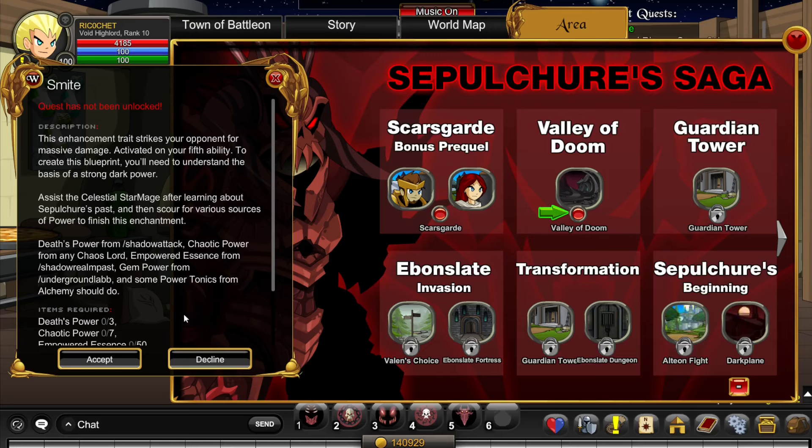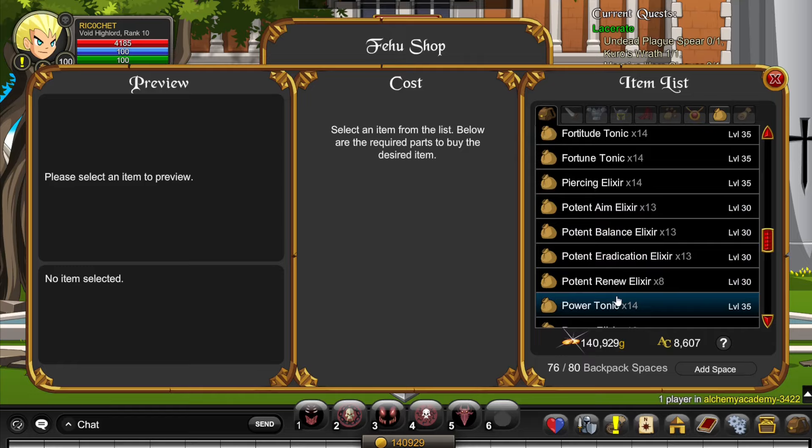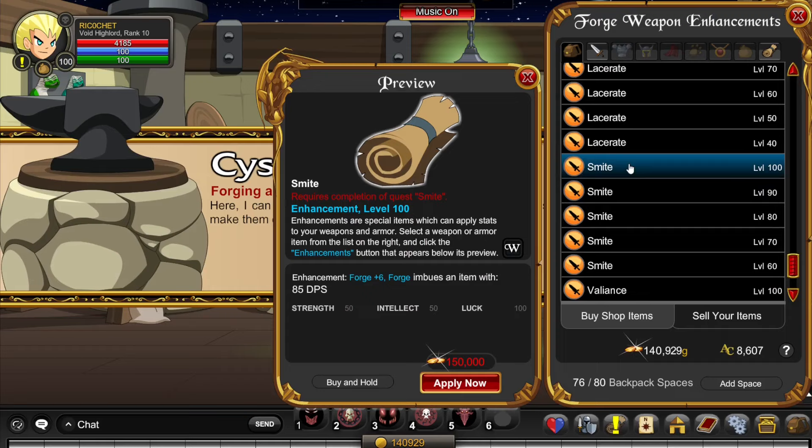Completing the Smite quest is pretty straightforward — it tells you all the areas in the quest. The only one that might be a little difficult is the Alchemy Academy one, which requires 10 Power Tonics. Go to Slash Join Alchemy Academy, click on Buy Potions, click on Fehu Merge, and click Power Tonics. After completing that quest you should have unlocked the enhancement for Smite.